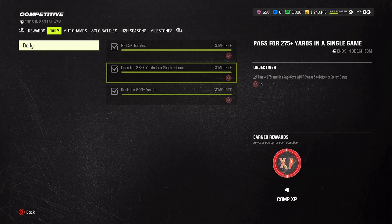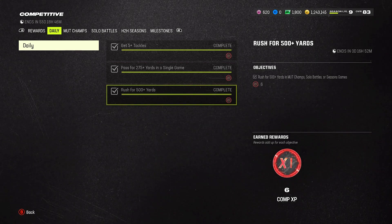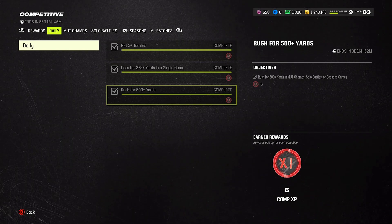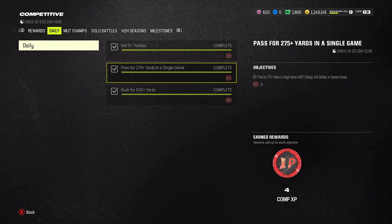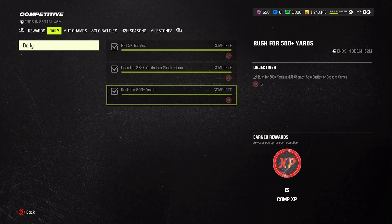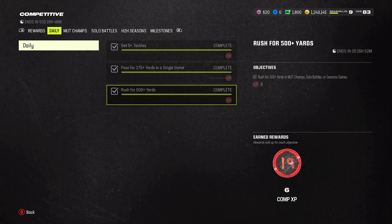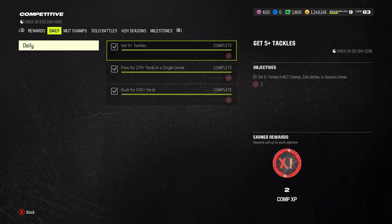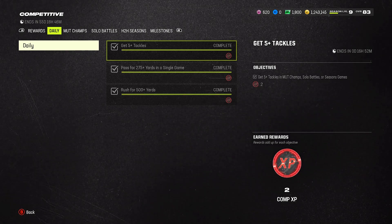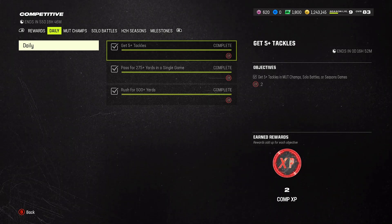For example, one objective is passing for 275-plus yards in a single game, so that has to be done in a single game. The rushing yards objective requires 500 yards — that's a lot, but I'm glad they're giving us daily objectives to complete. Make sure you do these every single day because you're going to earn competitive XP, and we're going to get tons of rewards for that. Look at these first so you can see how to complete multiple objectives within one game — that's the strategy.